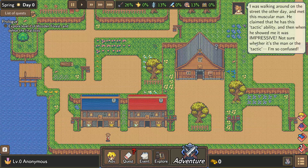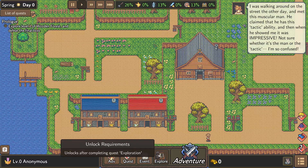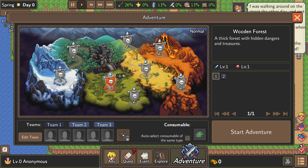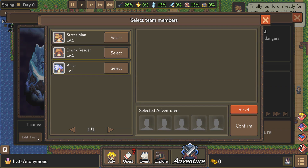We enter level 1. A story event: I was walking around the street and met this muscular man who claimed he has a tactic ability — when he showed me, it was impressive. So we've got to do exploration here, we can explore the wooden forest. Forests, in my experience, tend to be wooden. If there's a drywall forest out there, by all means let me know.